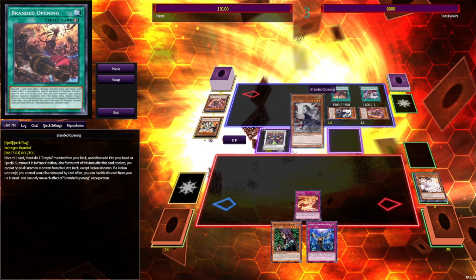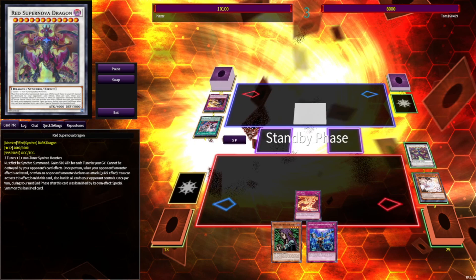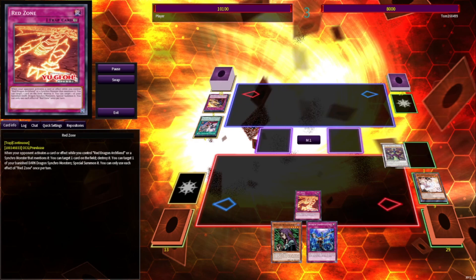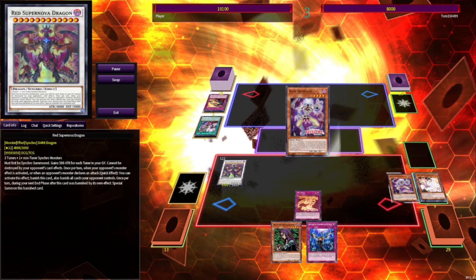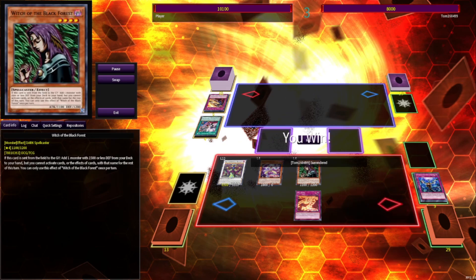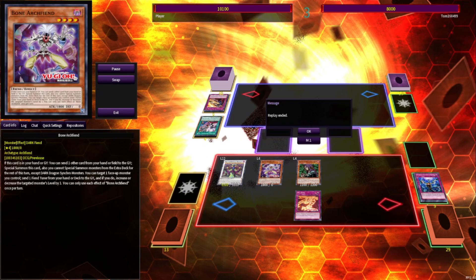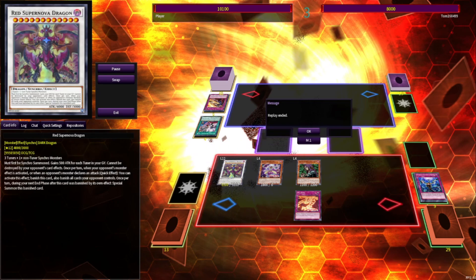In Draw Phase, they're going to Branded Opening to summon Quem. Quem activates, and we chain Supernova to banish their entire field. They mill Retribution, and we Red Zone to bring back Supernova. We activate Bone Archfiend, pitching Imperm to summon itself, then Normal Summon Witch of the Black Forest. Upon seeing we have well over lethal, our opponent concedes. Honestly, I didn't even need the Witch of the Black Forest — these two were enough, but let's go a little overboard.